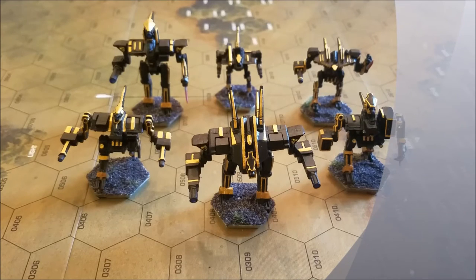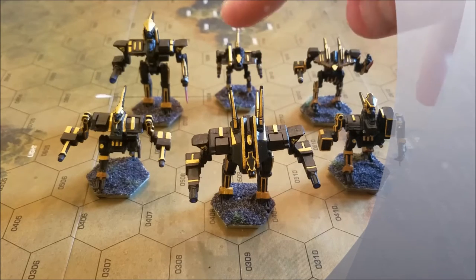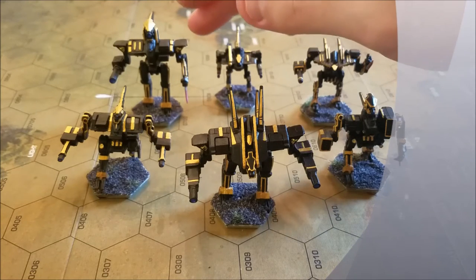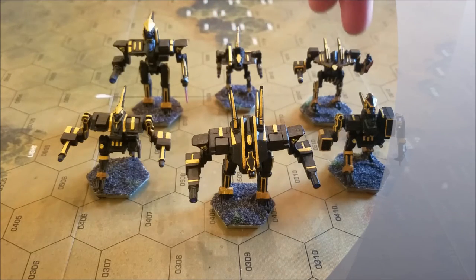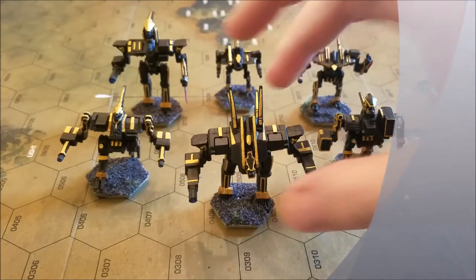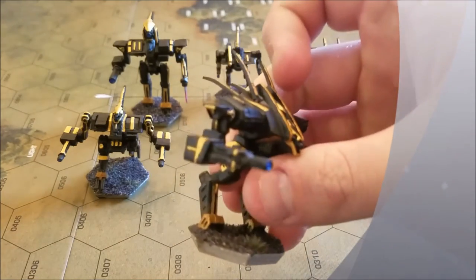For any newer players, we have the Archangel up front, Deva and Grigori on the flanks. From left to right we have the Seraph, Malak, and Preta. Malak and Preta are the fast ones. Grigori and Deva are medium to medium-heavy mechs as far as movement goes. And then we have the Seraph and Archangel, which are both assault mechs.